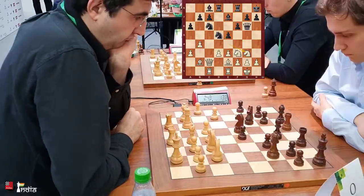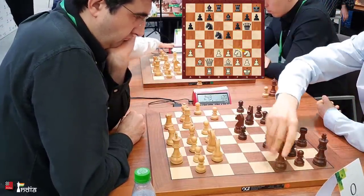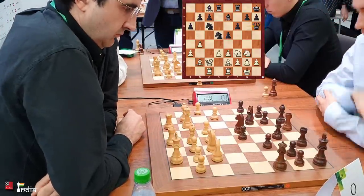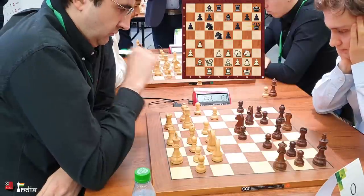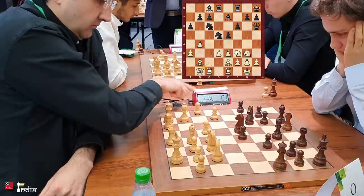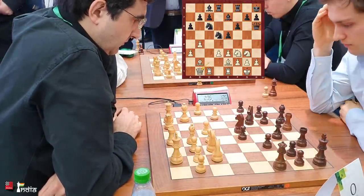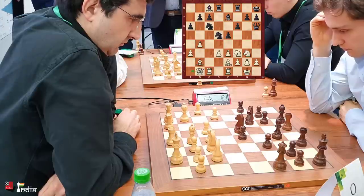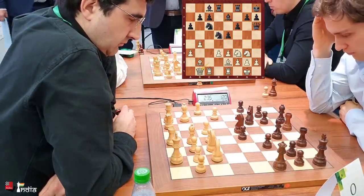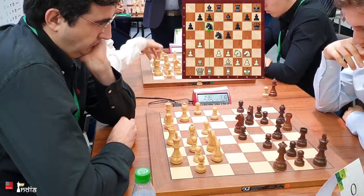Knight to g3 played by Vladimir — maybe knight h4 and knight f5 is on the cards. Queen goes to h6. Donchenko is trying his best to put his pieces on good logical squares. Queen b1 here, and now the queen can come to a1. Maybe d4 later, or even the exchange sacrifice rook takes c6 must not be underestimated.